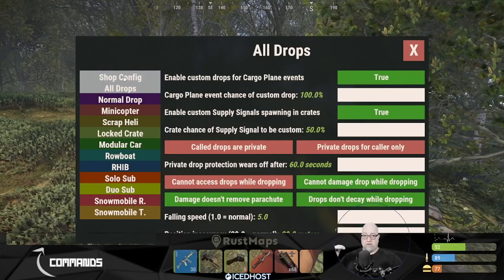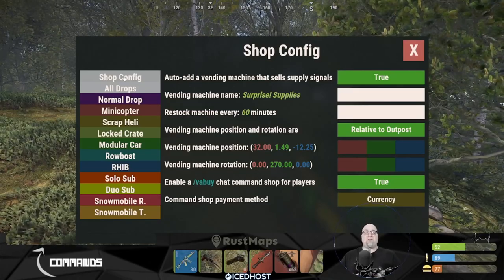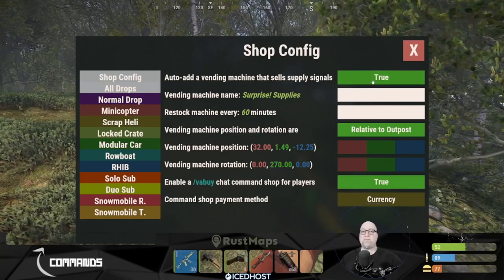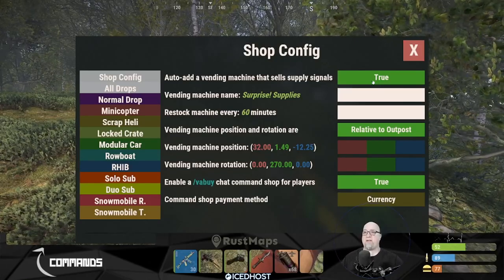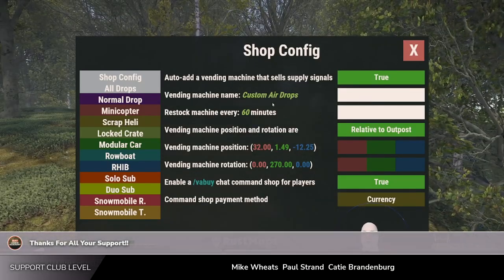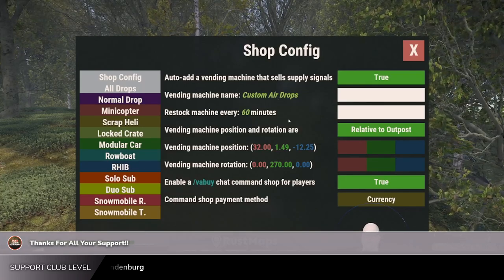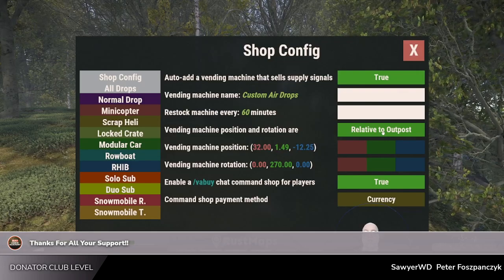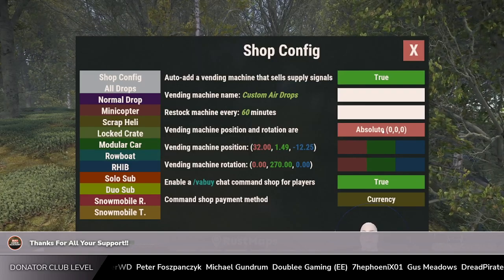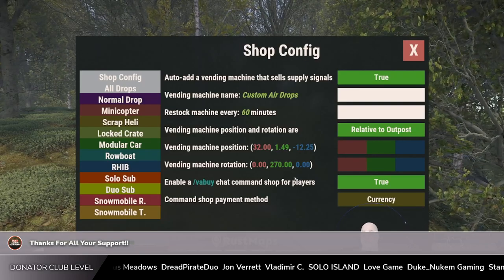If we go into the shop config — the option above the default page — this is where we define other factors. Do you want a vending machine at the outpost selling these items? If not, there's a chat command alternative we'll get into shortly. You can change the name of the vending machine to whatever you want. Restock the machine every 60 minutes. Vending machine position and rotation are relative to the outpost, but you can change the location using XYZ parameters if you don't want it at the outpost.